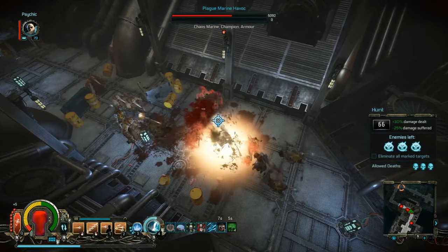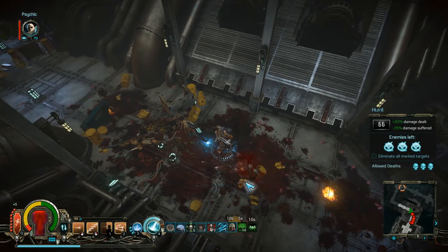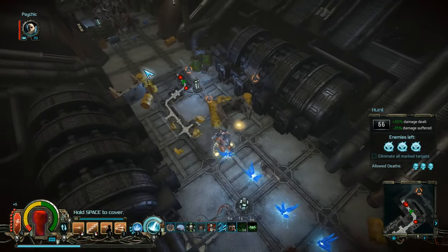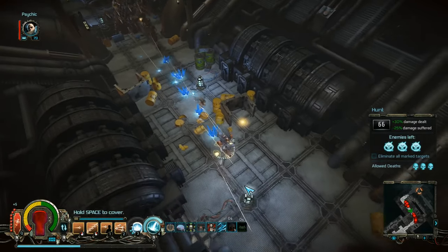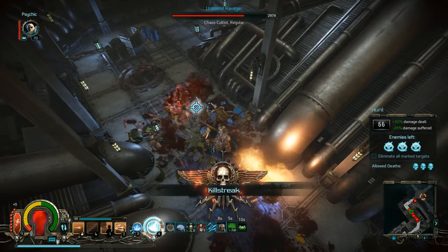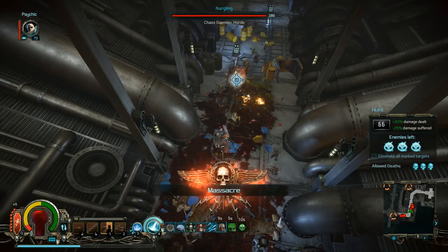Let me kill the Havok at first, because at this power rating or rank level here, it should not be that much of a problem, with him bringing down our suppression resistance and then constantly knocking us off. Sometimes plans just don't work out as expected. That is just part of the game, I would say.